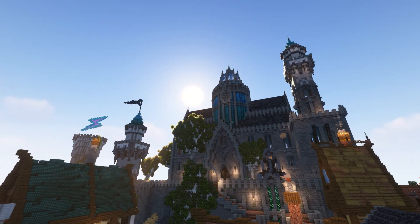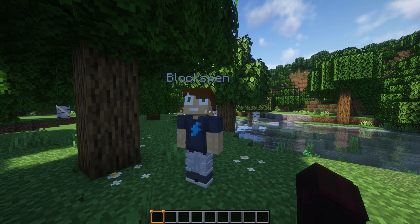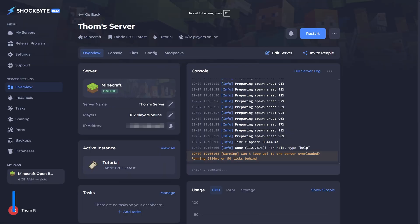There are two ways to op someone. The first method involves typing /op followed by their username into the in-game chat. However, you must already have op status to use this command in the game. If you don't have in-game op, you'll need to access the server console.